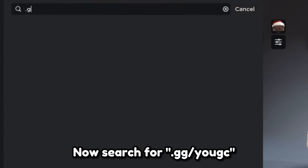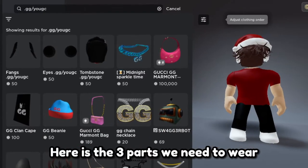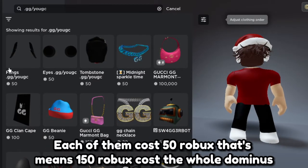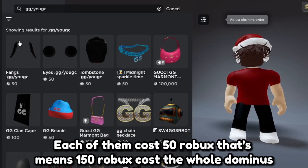Now search for double quotes dot gt slash utc. Here are the three parts we need to wear. Each of them cost 50 robux, that means 150 robux for the whole dominus.